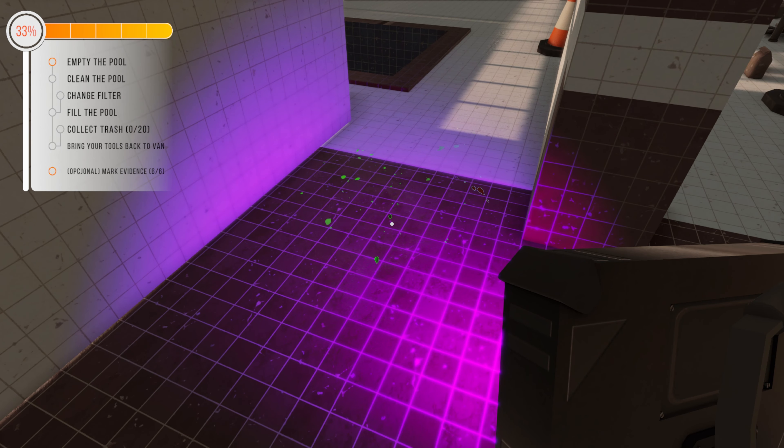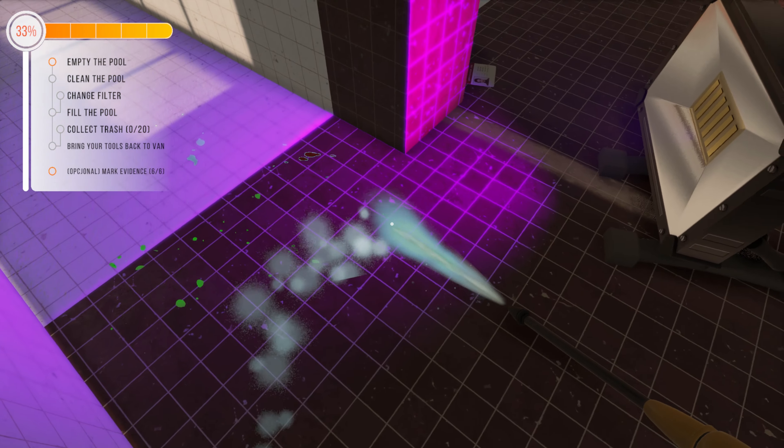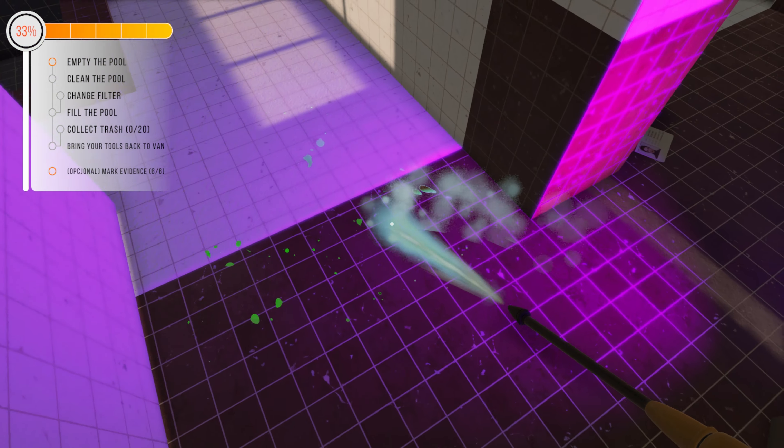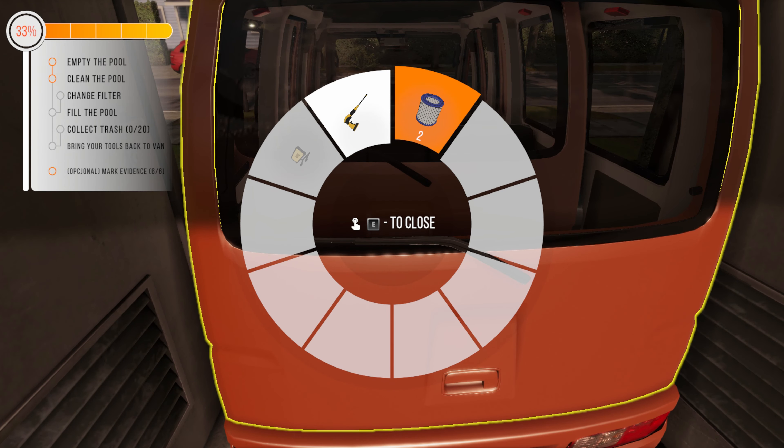We got the pool clean! I'm excited — I can't jump up and down, but I really am. The UV light helped me find the last spot. I should not need the pressure washer anymore, so let's put that in the van and grab the filter. Let's also grab the UV light — now we need to fill the pool.